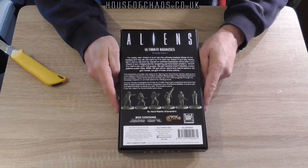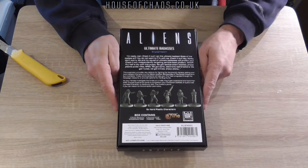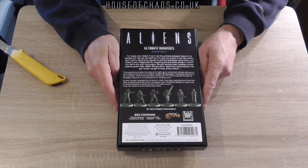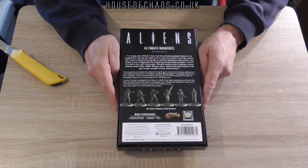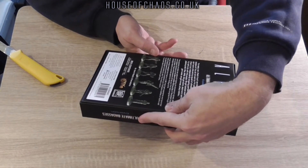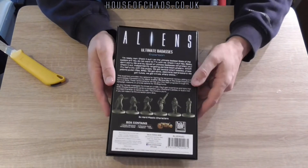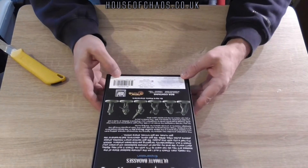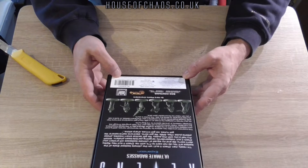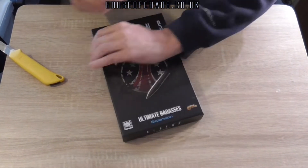These reinforcements will help your fighting progress through the campaign missions or provide options for the bug hunts as your heroes investigate the threat on LV426. Gain experience and hone their skills — choose experience cards to complete your characters' abilities. Six plastic characters, 64 experience cards, six character cards, one rulebook, four dice. Not a complete game.